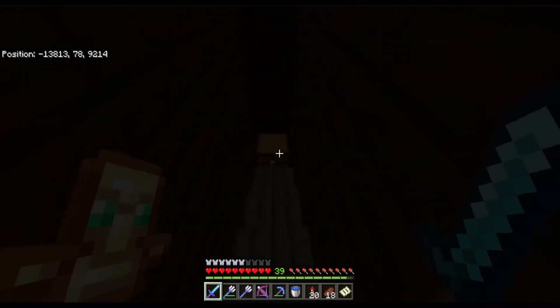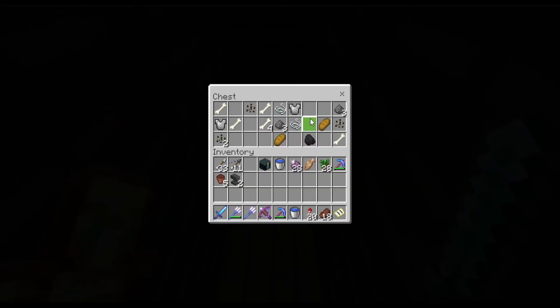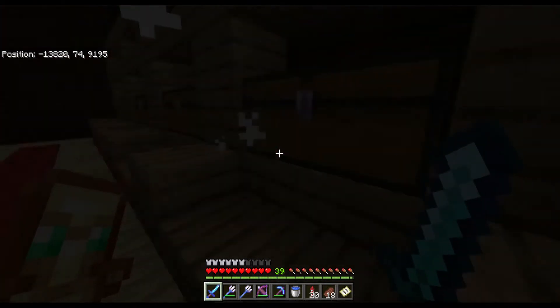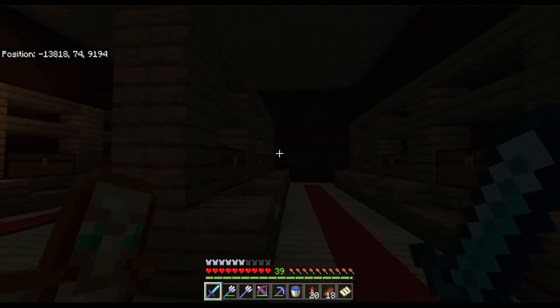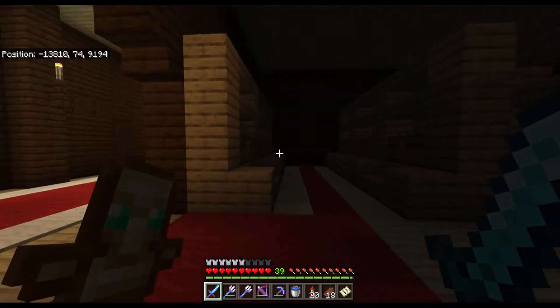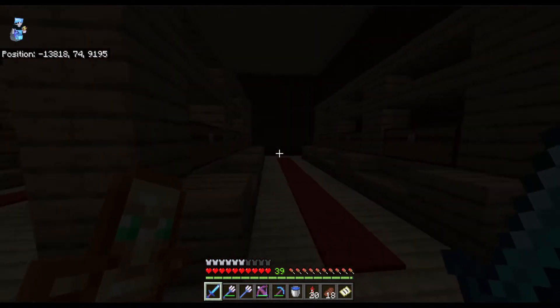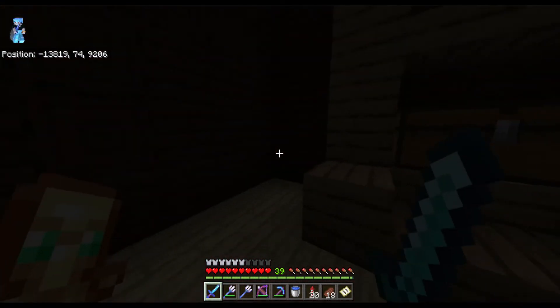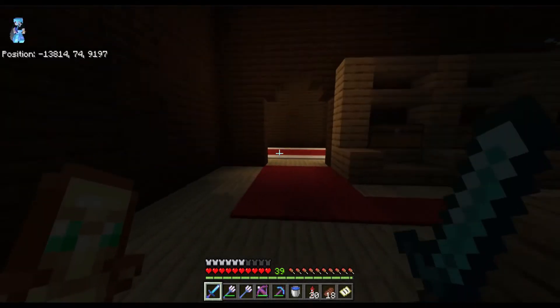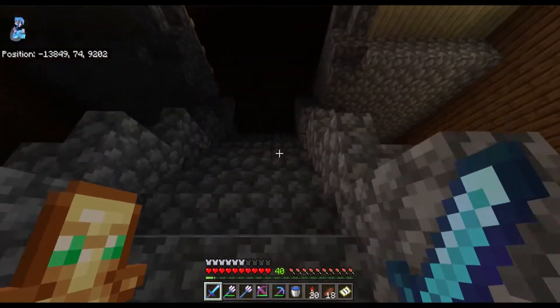Let's see where this thing is going. We got some gunpowder, coal, bones, bread, melon seeds — nothing too interesting. I was hoping to find something more valuable. Oh, they do drop emeralds — just a little bit rare. There are a lot of chests in here, but I think they're all empty — this is supposed to be their chest room. Nothing really valuable downstairs. Let's go up.